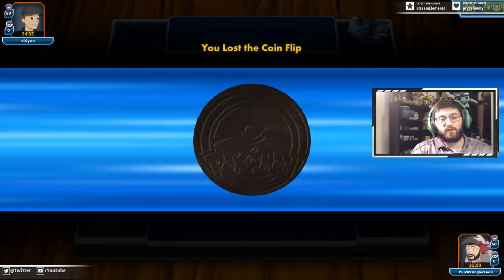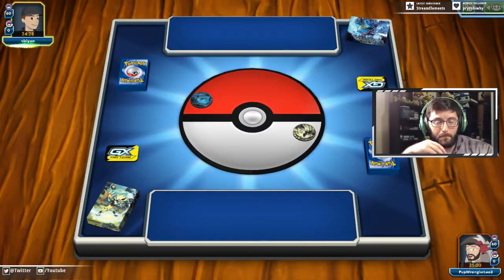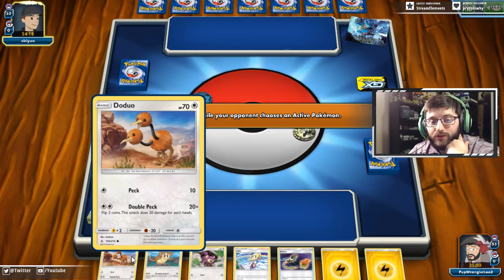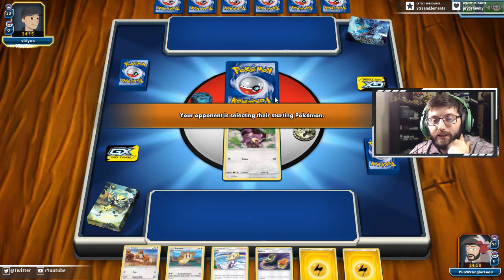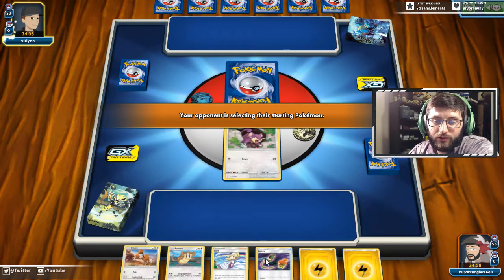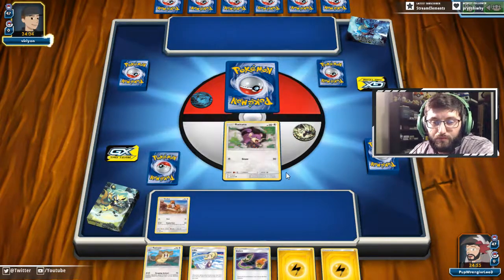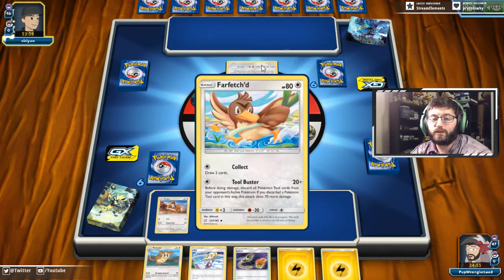We lost the coin flip because they chose Blastoise's face. We're starting with a Rattata — mostly because we can evolve it right away turn two, as long as they can't hit 30 turn one. I think we can put energy on the Doduo and take a big Lillie turn one. We're facing Blastoise, and of course they get their perfect starter in Farfetch'd, which collects and draws two cards.